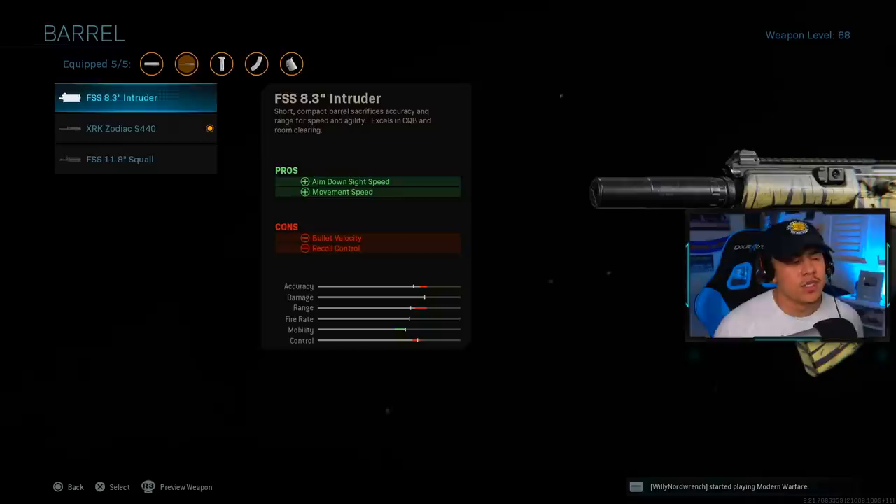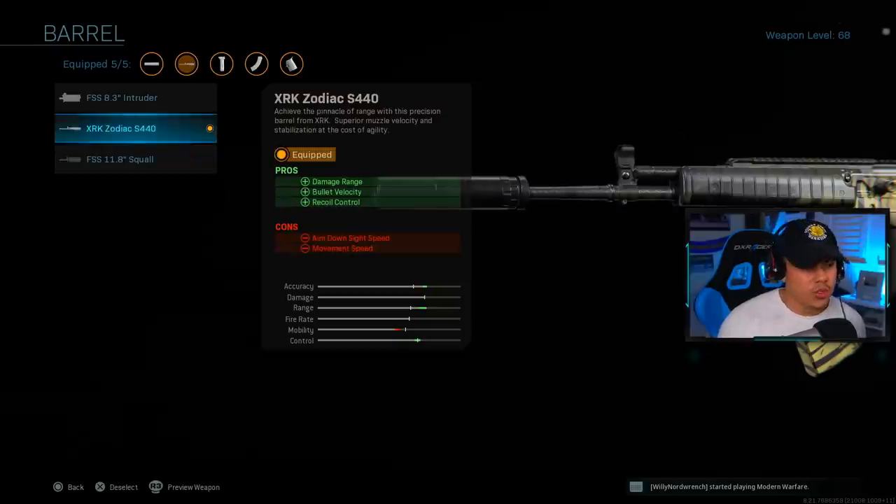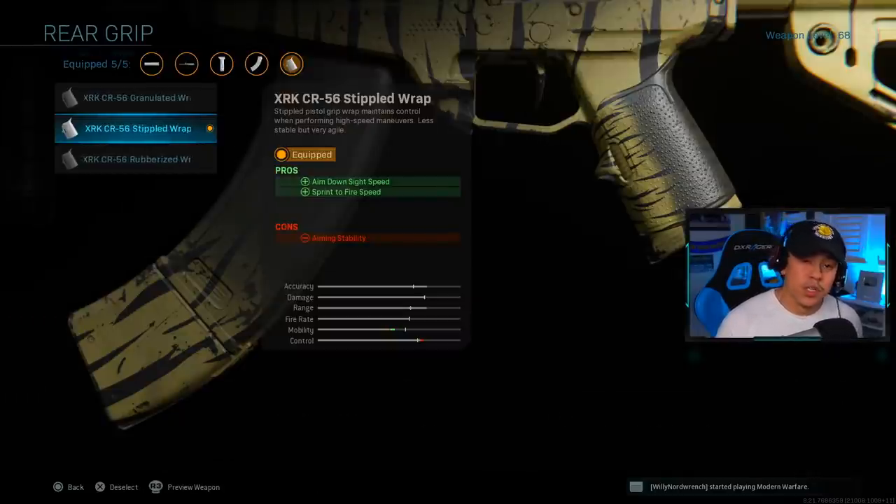Looking at the other barrels: the Intruder offers ADS speed and movement speed but has cons of bullet velocity and recoil control — why would you want more recoil? The Squall only has ADS speed with negative bullet velocity. The Zodiac is the obvious choice with three pros. For the rear grip we're using the Stippled Grip Tape for ADS speed and sprint-to-fire speed. The weapon is naturally slow in mobility so this helps a little, and sprint-to-fire speed is important so you're not at a big disadvantage in close-quarters situations.